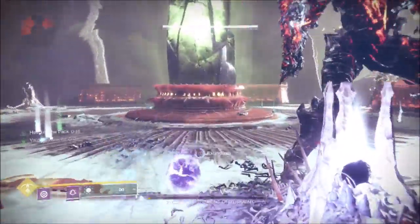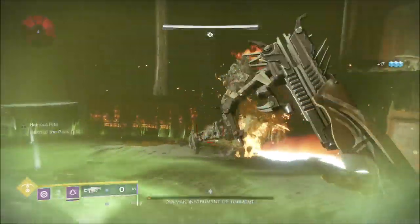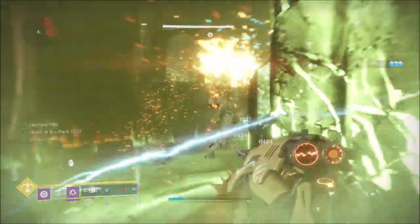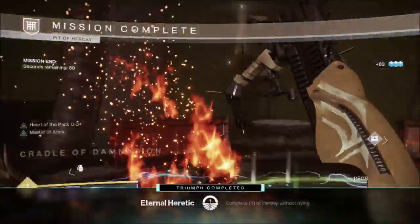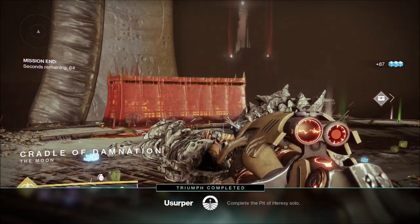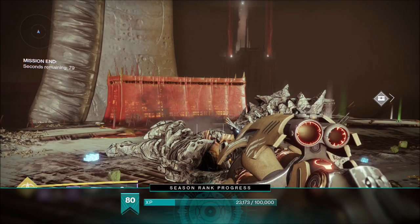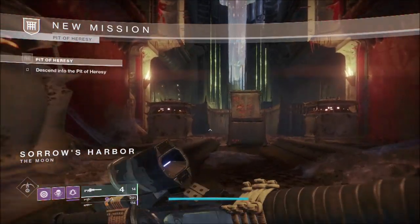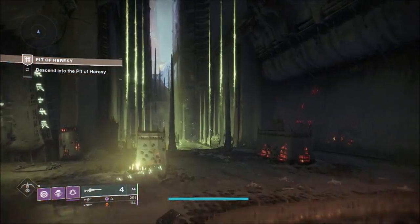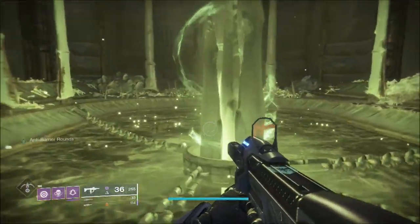Hey guys, Tglizzy here, and in today's Destiny 2 video we're going to be going over how to complete the Pit of Heresy flawlessly with ease. This is going to earn yourself the very exclusive emblem that only 0.6% of the player base have, so it's definitely one of the most rare emblems in the game. I tried it on all three accounts — Titan, Warlock, and Hunter — and the Hunter seemed to be the easiest class to actually complete the Pit of Heresy flawlessly. I completed it solo on the other two, but it seemed to be much more challenging, so I definitely recommend doing it on the Hunter.